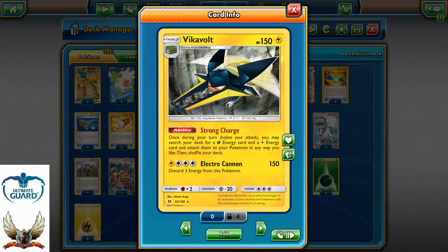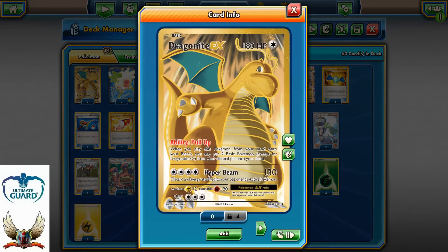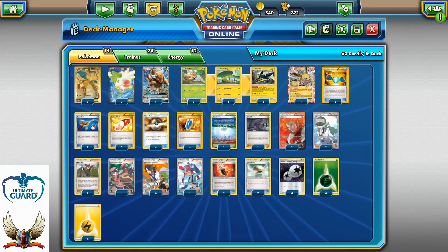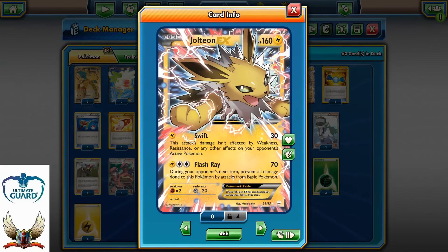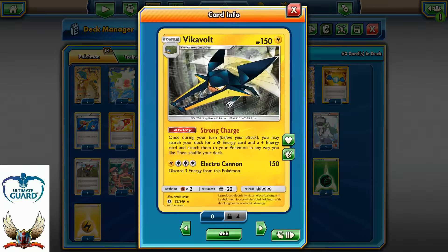What's interesting about this deck is definitely the ability on Vikavolt: Strong Charge. Once in your turn, you may search your deck for a Grass and Lightning Energy card, attach them to your Pokemon in any way you like, and then shuffle your deck. I really like this ability because it allows me to attach energies to my Pokemon's disposal. For example, I can use my Hyper Beam for 130, or I can attach two energies to my Jolteon and use Flash Ray with one extra energy. I have multiple different options — that's a definitely cool ability.